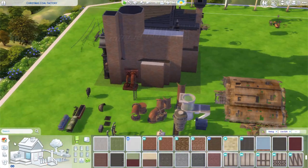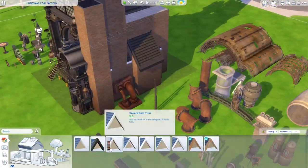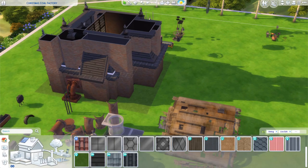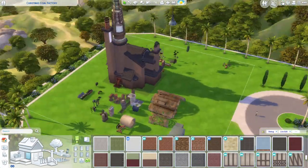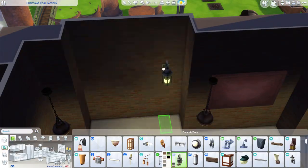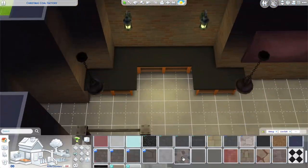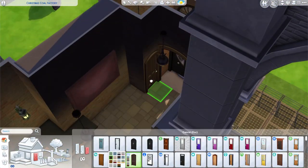I kept having this problem that every time I came back to the lot, the ceiling object from Journey to Batuu that I rotated upside down kept disappearing — I don't know if that's a build glitch or because it's a ceiling object rotated down. In the back I wasn't sure what shape I wanted, so I kept trying to create more interesting shapes so it wasn't just a box. I was also playing with the idea of creating the kitchen over here, but ended up deleting that.